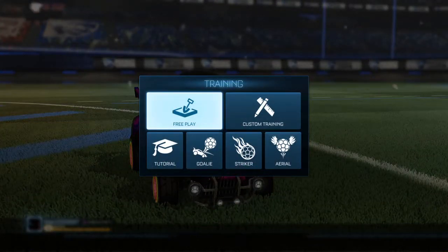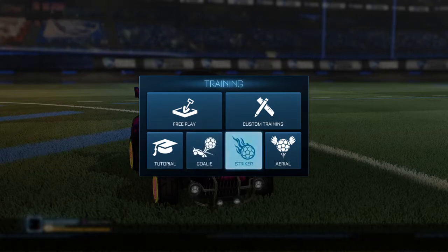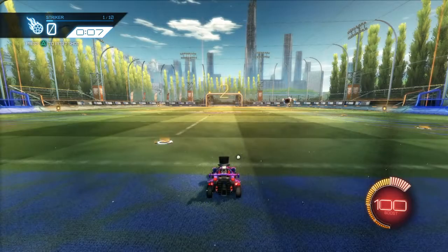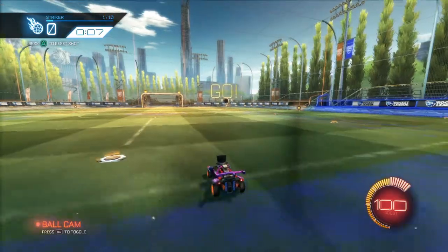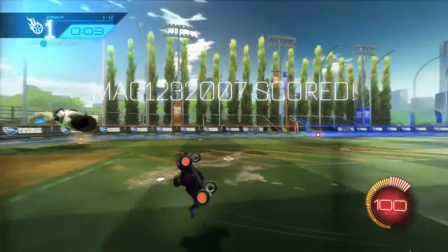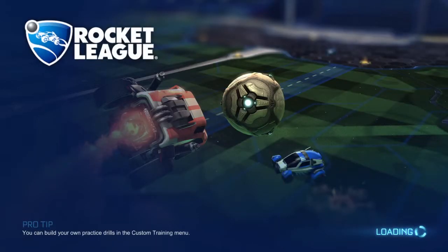Another thing I want them to add is a Dribbles training mode right here in the training menu — maybe under Striker or Pro. Like I said, with the goal blocker, if you're too annoyed to make your own, you could just go into a built-in Dribbles training mode. So that's the third thing I want them to add.